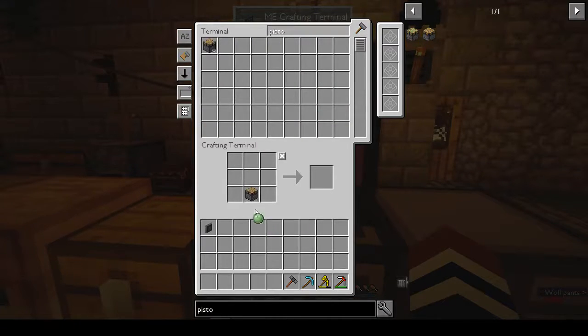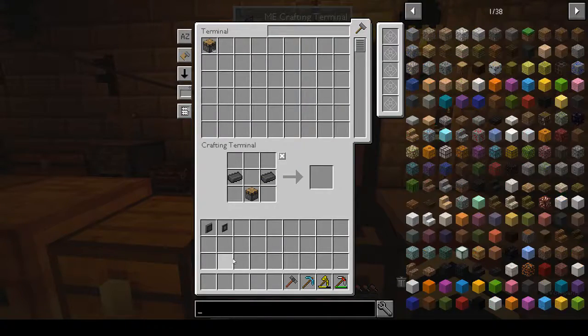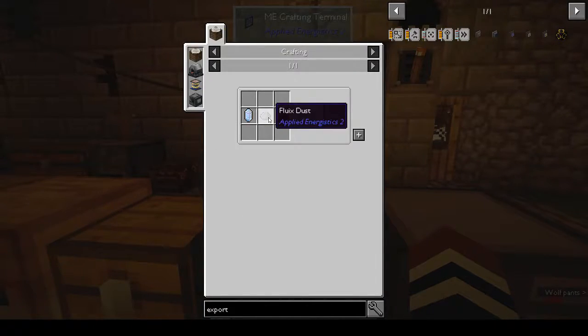Sticky piston. We want import bus as a storage bus, and then we want an export bus. We probably need another sticky piston - actually no, we don't need a sticky piston but we do need a formation core. Export bus - formation core.